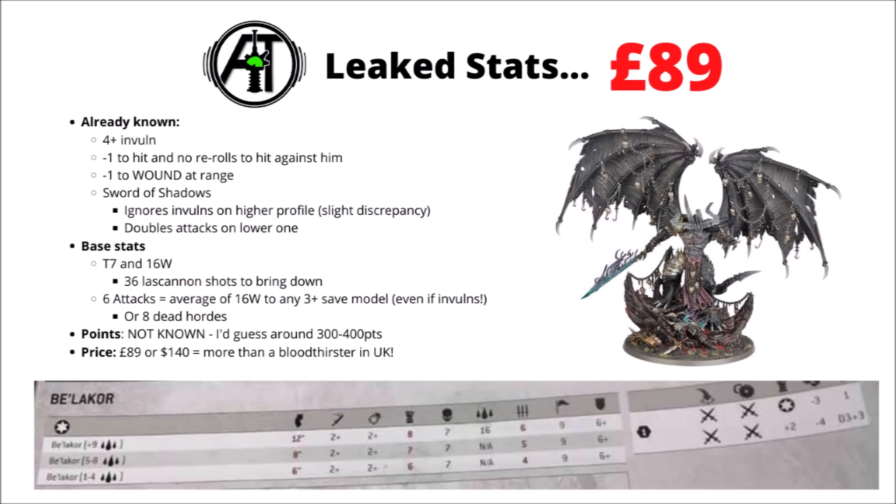From the previous previews, we already know that he has a 4+ invul, he's minus 1 to hit both at range and in melee, and he can't be re-rolled hits against him. On top of that, he's also a mighty minus 1 to wound at range, which is going to make a lot of small arms really struggle to take him out. The Sword of Shadows will ignore invuls on its higher profile, and it will double the attacks on the lower one.